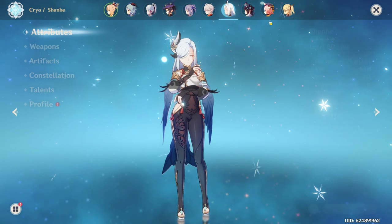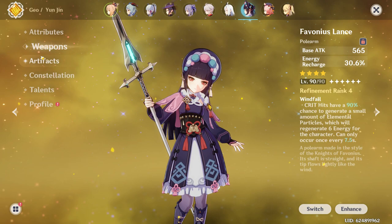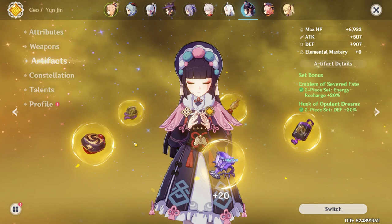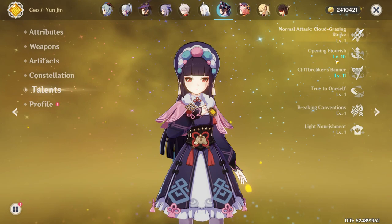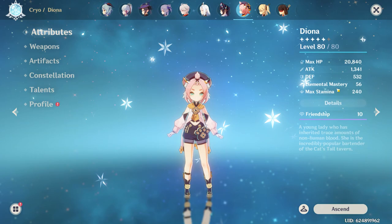Next up, one of my favorites besides Yoimiya — Yunjin. Her weapon is Favonius Lance, her best-in-slot, at Refinement Rank 4. I just need one more to get it to R5. I have two-piece Emblem and two-piece Husk — I just can't get a full four-piece Husk for every character that wants it, and it's a pain to grind since only one other character needs the Ocean-Hued Clam set and I already have a completed set for that. Constellation 6, talents are 1-10-11, and her split is 54-119 with 220 Energy Recharge.